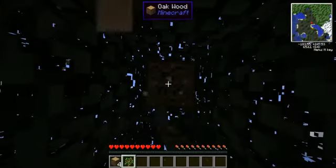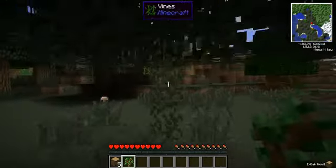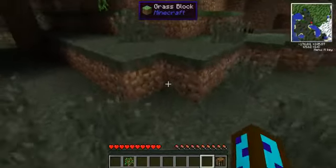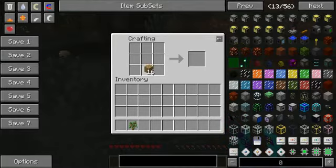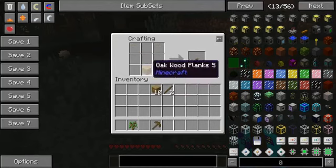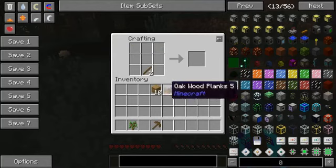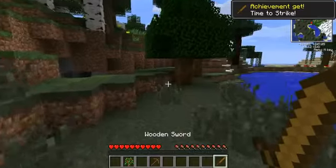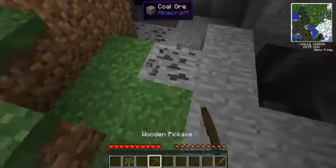That sounds so mean. I don't care. Cows deserve it. They knew it was going to happen. Gosh, so much different than regular Minecraft. But hey, it's a modpack — what am I supposed to expect? Let's make a pickaxe for that coal and a sword for the cows. Let's get this coal.